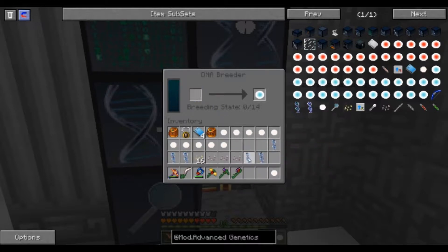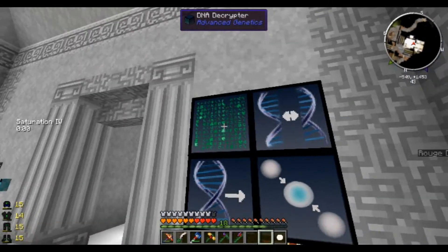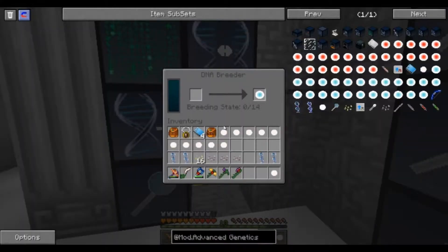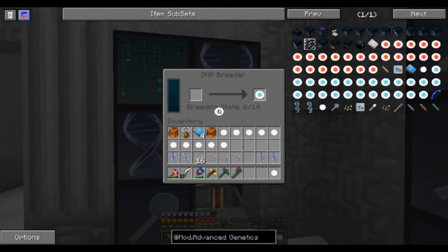We put it in the right side of the breeder and now we have to take these basic genes and put them into here. We can also take these and put them into here and see what we get - we either get basic genes or we get more of the more hearts. Hopefully we get more hearts because we have to get 14 points on here. Basic gene gets us one point; if we get more hearts it gets us two points. This will get us one point - you'll see this go up by one. Yep.